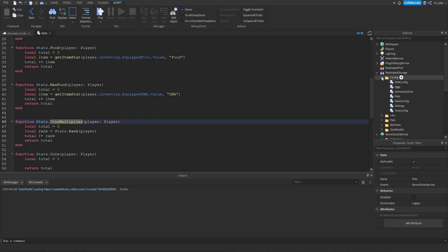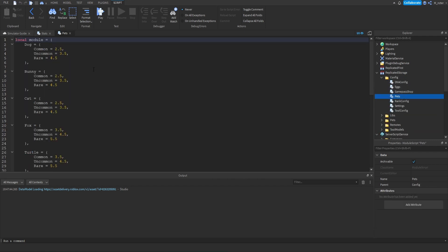If we go inside of Replicated Storage inside of the configs folder and open up the pets module, inside of here is where all the stats are contained for each of our different pets. For instance, if we equip a common dog pet we will have a 2.5 food multiplier and a 2.5 coin multiplier as well.